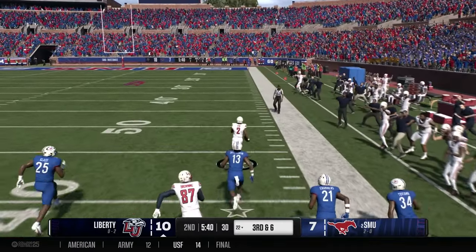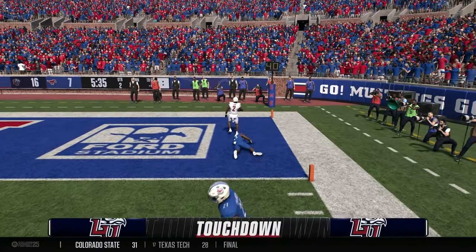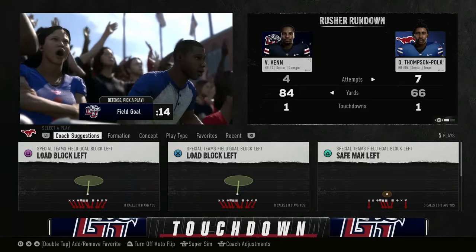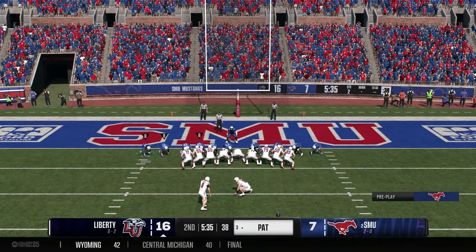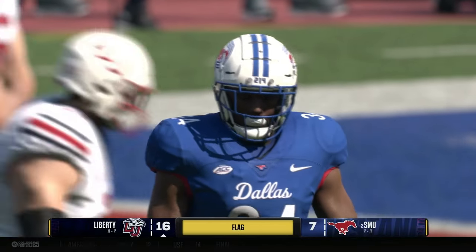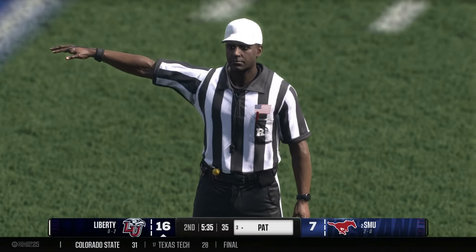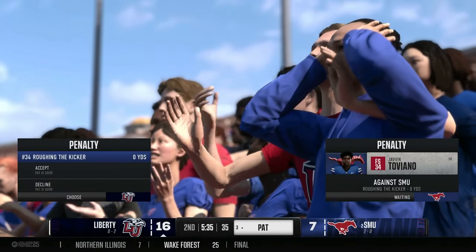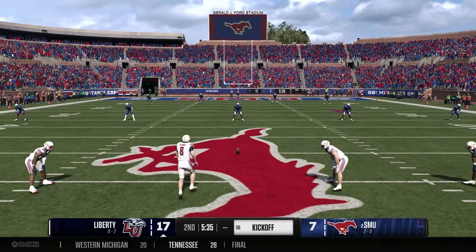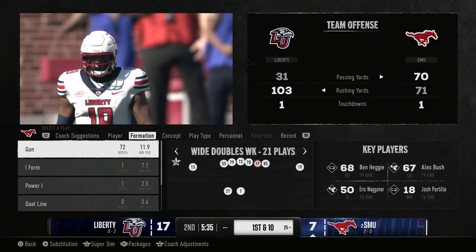In recruiting, they recommend players that fit your need count but not necessarily your scheme. They'll recommend five wide receivers if you need five wide receivers — people interested in your program — but that doesn't mean they're always a good fit. Running the veer and shoot, if I have slower receivers I'll RPO more and run shorter routes. But with my SMU dynasty I have at least two receivers at 95 speed or above, and that opens up the playbook tremendously.